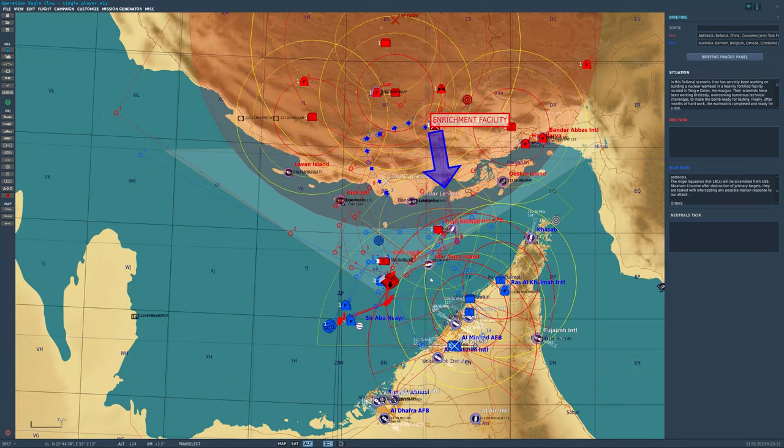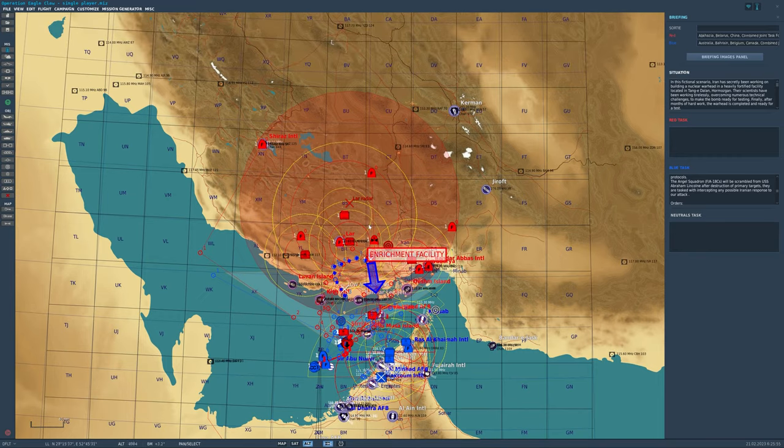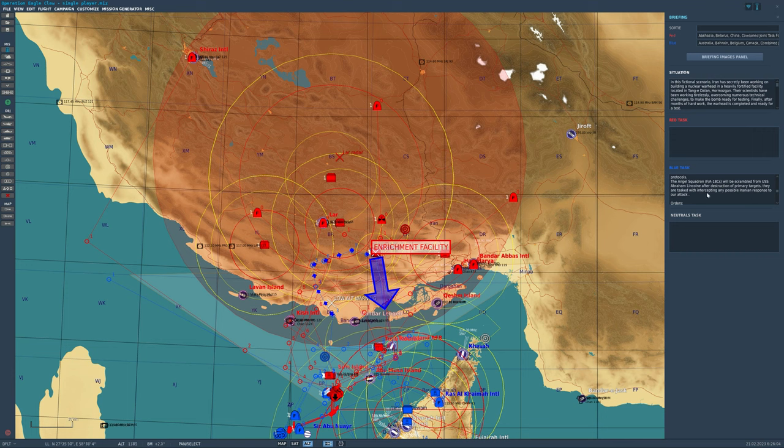It takes place on the Persian Gulf map. We are going to attack the southern part of Iran. We're going to get inside and go to the enrichment facility. The whole situation starts from Iran developing nuclear weapons — they're testing nuclear warheads in this enrichment facility. The US military decided to give a reaction to this Iranian nuclear adventure.